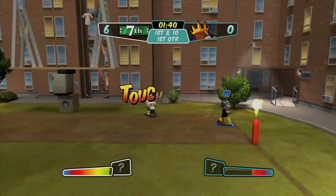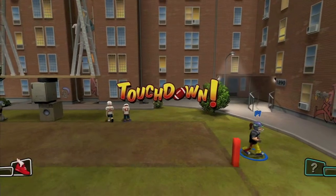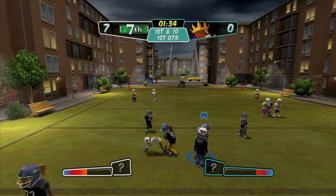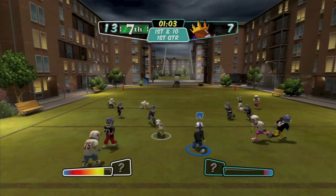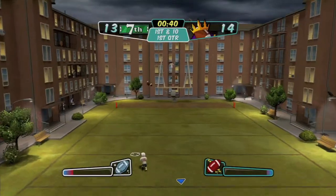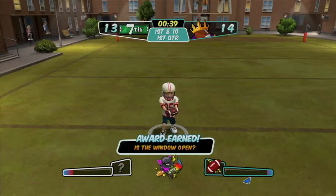To get a power-up, you just have to do well in the game, either by getting touchdowns or sacks. To use a power-up, you want to hit left trigger. They have a wide range — from speed boosts, to freezing your enemies, to shocking them, to turning them into stone, and there's one that's vanilla.